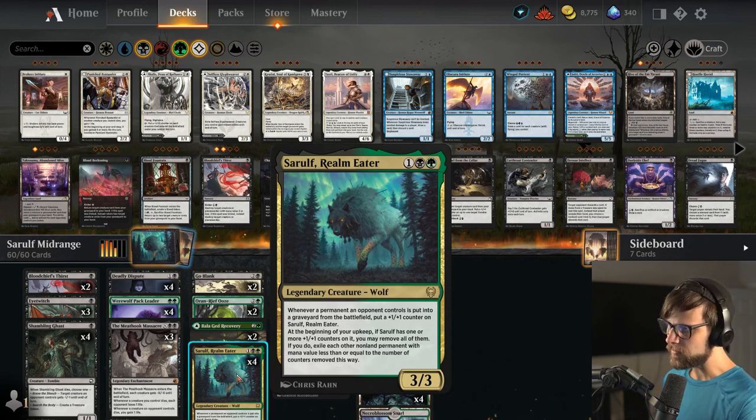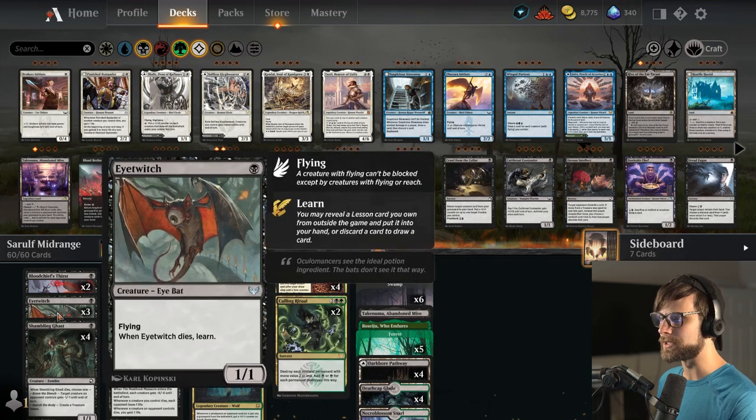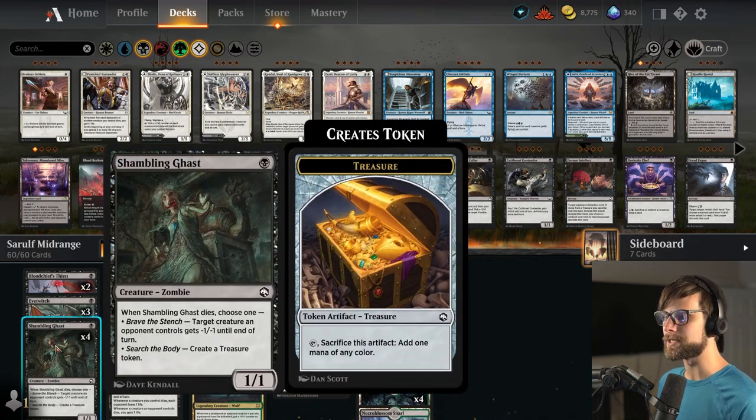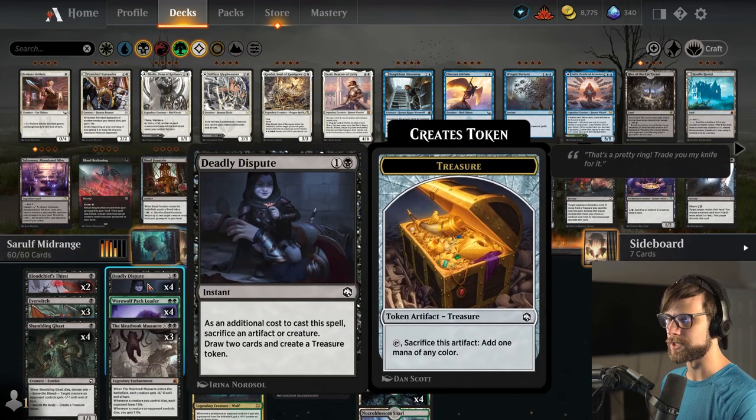If we need to we can remove those counters and basically sweep the board for each non-land permanent on the field, which is kind of big. To help us get there we do have a couple of interesting things. So of course the Shambling Ghast plus Eye Twitch - I'm going for a three and four split here because I'd actually like to have those treasure tokens, but also those minus one minus ones are at a premium in a deck where we want to remove things. We do have four Deadly Dispute if we need to shoot those off.